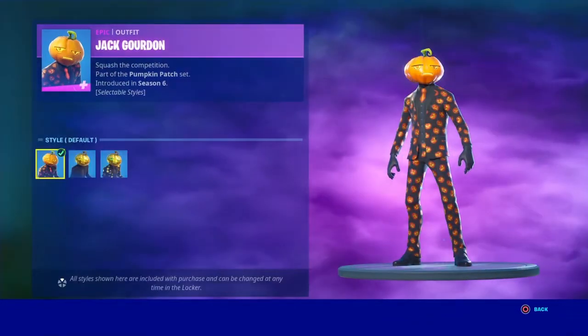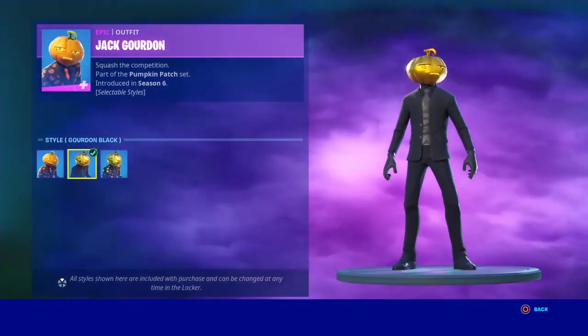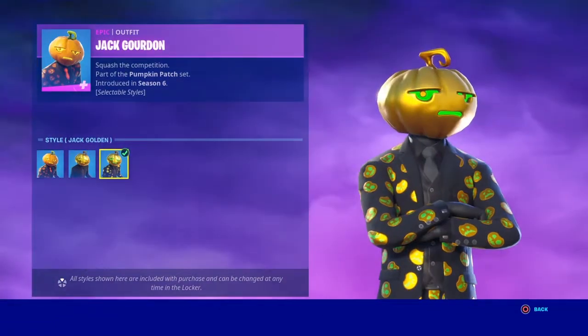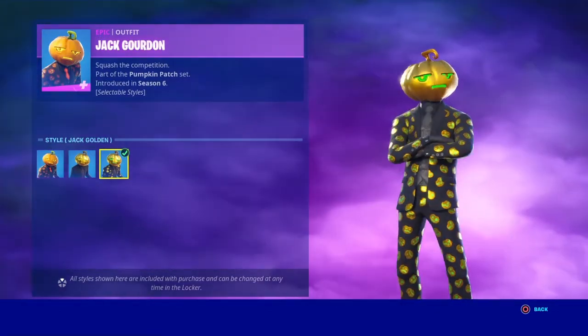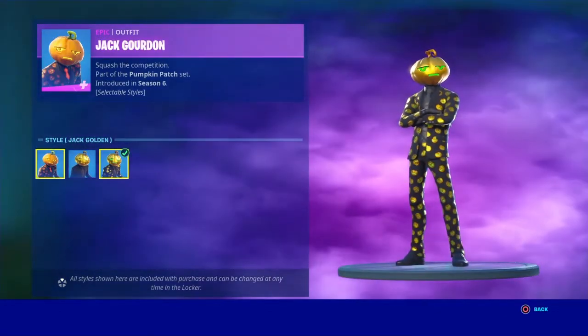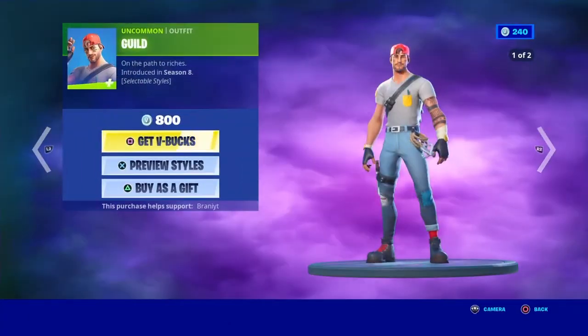We have Jack Gordon and he did get two new edit styles: Jack Gordon Black, which is a fully black suit with a golden pumpkin head, and Jack Golden, which has a gold pumpkin head, green eyes and mouth, and gold pumpkins all over the suit — which I think is pretty cool.